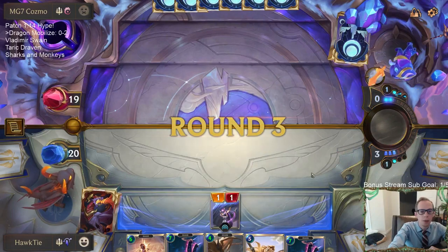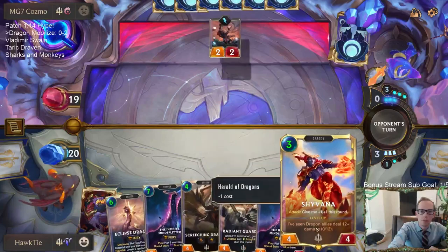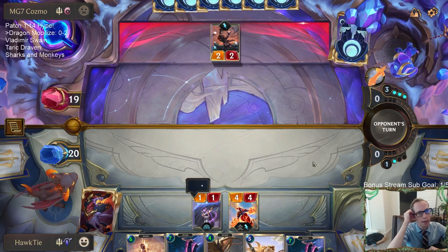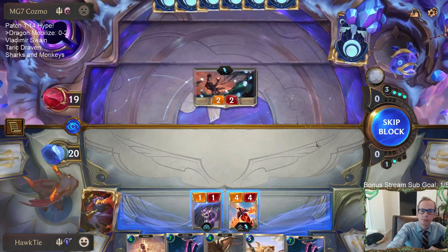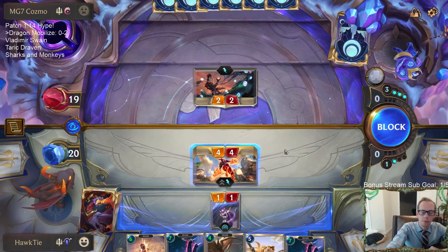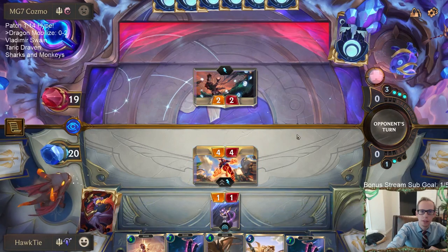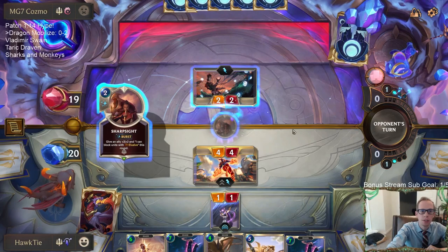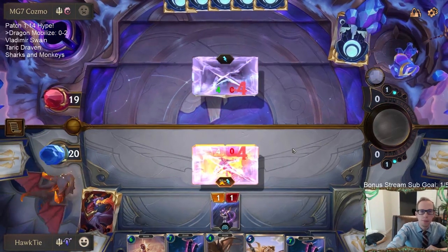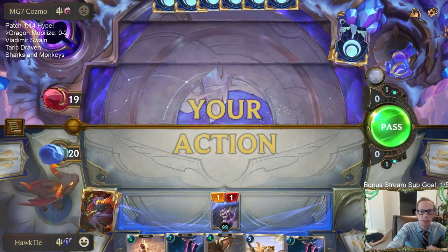Shyvana or White Flame Protector please, or a spell — okay Shyvana. We definitely need spells in this matchup — they have all their combat tricks and everything like that. So do I let them trade? I think I let them trade — yeah we trade because we can't let them just keep drawing more spells. They have the sharp sight, that's the only reason why they would attack. I don't think I can just take it from River Shaper and let them draw a spell and continue to draw more.